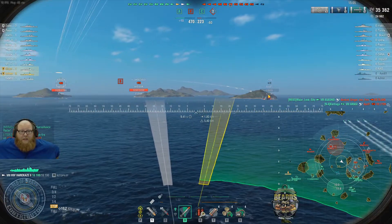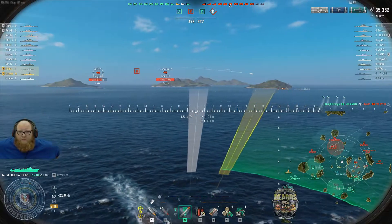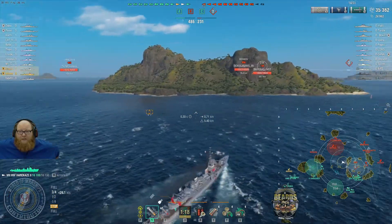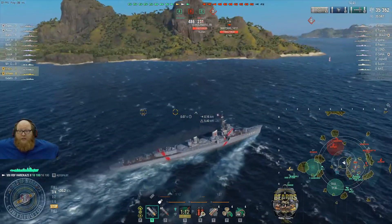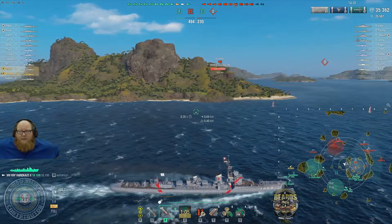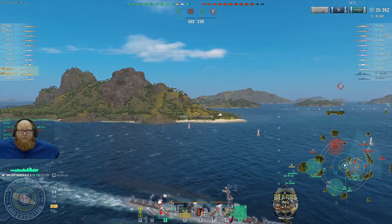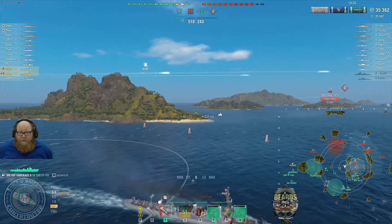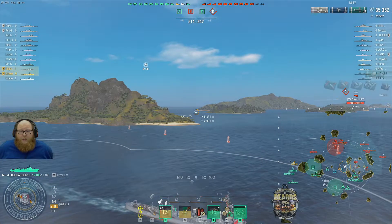I change my target to the Buffalo and look around for other targets. There is an Ibuki on the inside of this cap, and we've got more torpedoes heading towards the Buffalo and the Kaloochi. It looks like there's only a Mogador on the other side. The Z39 is in this cap with the Ibuki, and most of our team is on the outside of the Bravo cap. I pop the hydro and get a brief look at the Ibuki right on the edge of the five kilometer range. We keep pulling forward and lay our smoke.